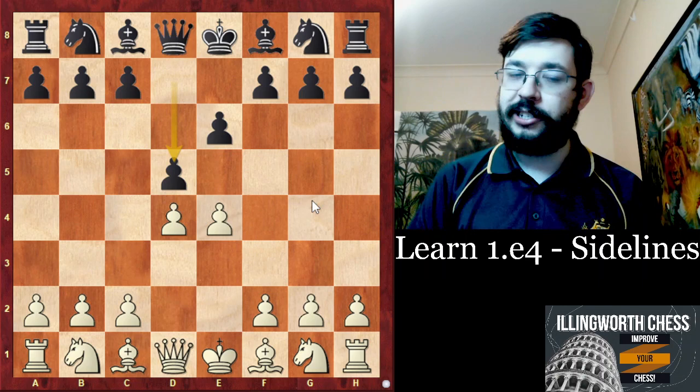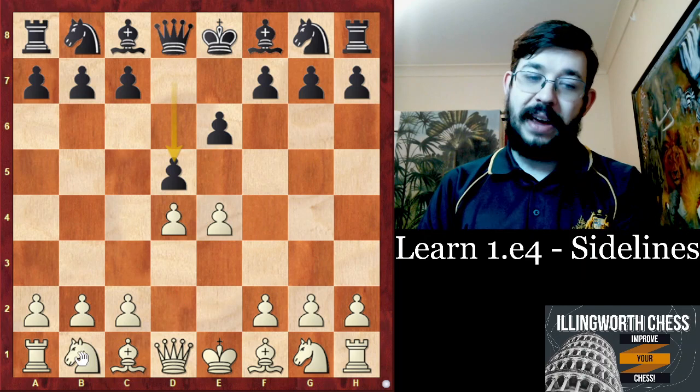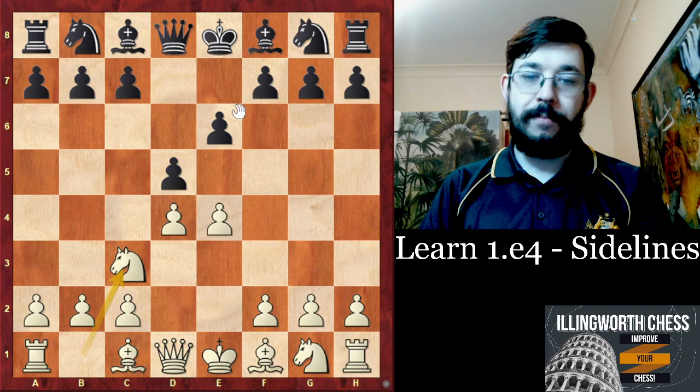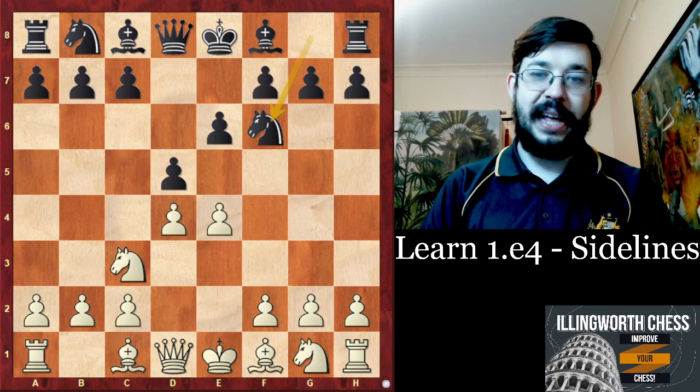There are actually two different main approaches you can go for here. The two main ones are either to play the move Knight D2 or to play the move Knight to C3. Probably most of you will think Knight to C3 would be a more natural move to play, and it is indeed the main line.